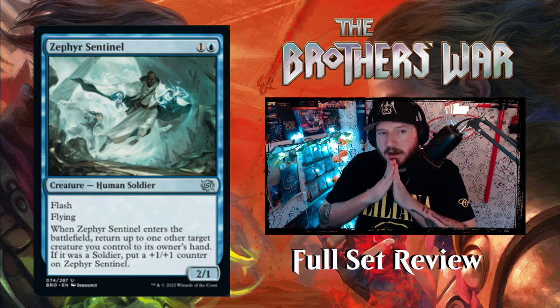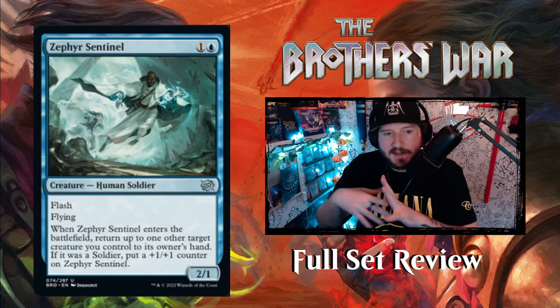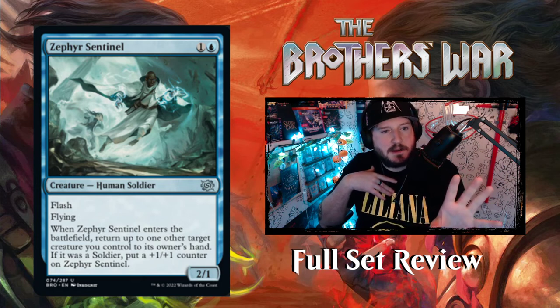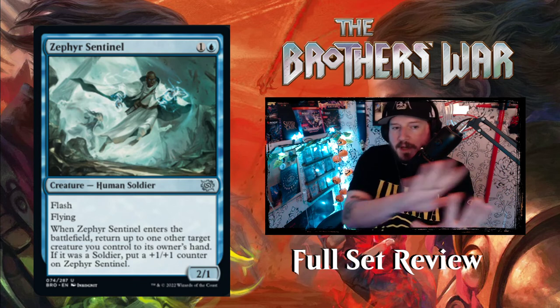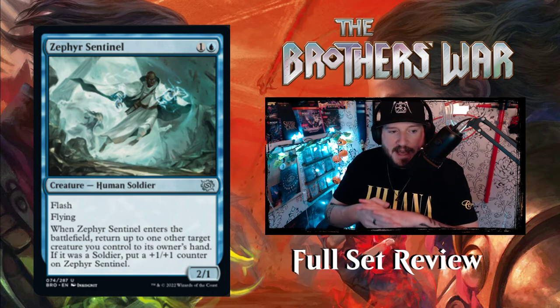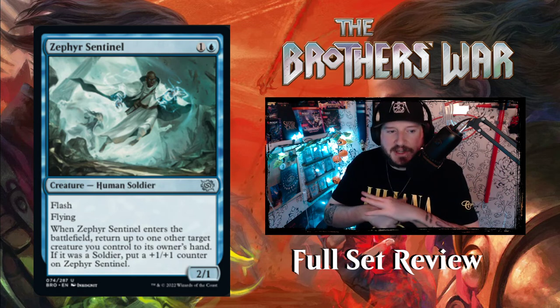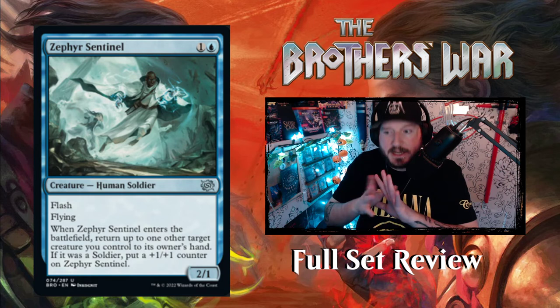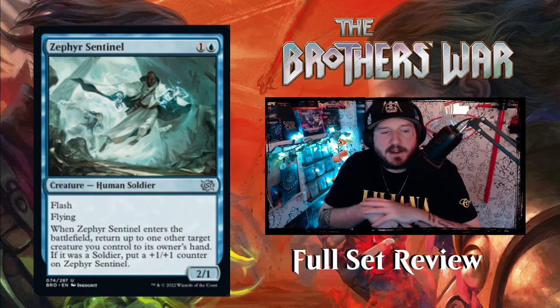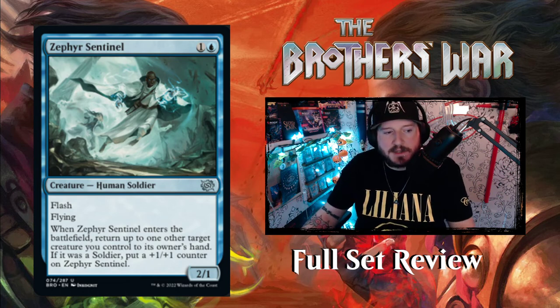Next up we've got Zephyr Sentinel — I saw this art and this is the most badass looking wizard I've seen in a long time. Floating through the air, looks shielded, casting something — but they actually have flash and are a two-one human soldier, not a wizard. When Zephyr Sentinel enters the battlefield, return up to one other target creature you control to its owner's hand — if it was a soldier, put a one-one counter on Zephyr Sentinel. So you hold up sentinel mana, if something's gonna die you flash it in and return the creature to your hand, and Sentinel gets bigger if you protect a soldier.